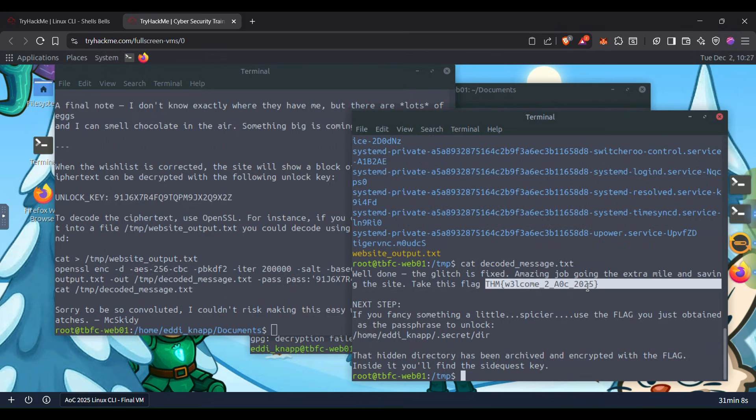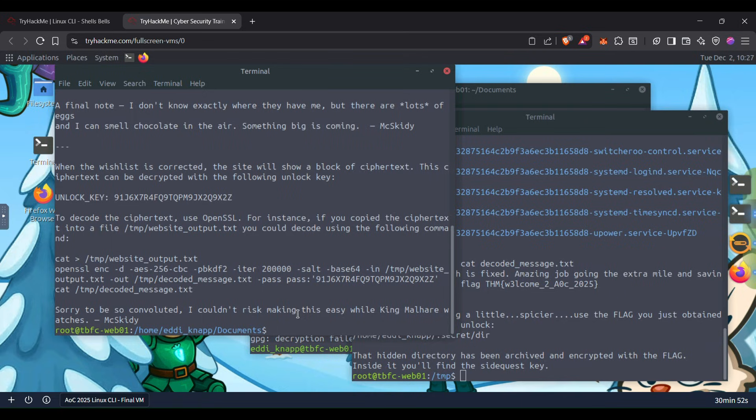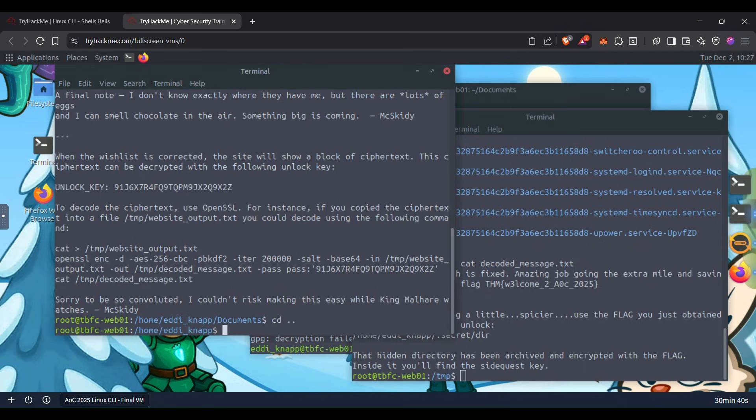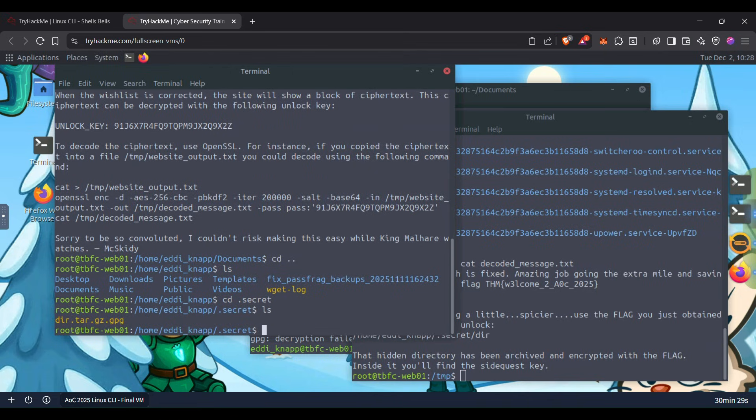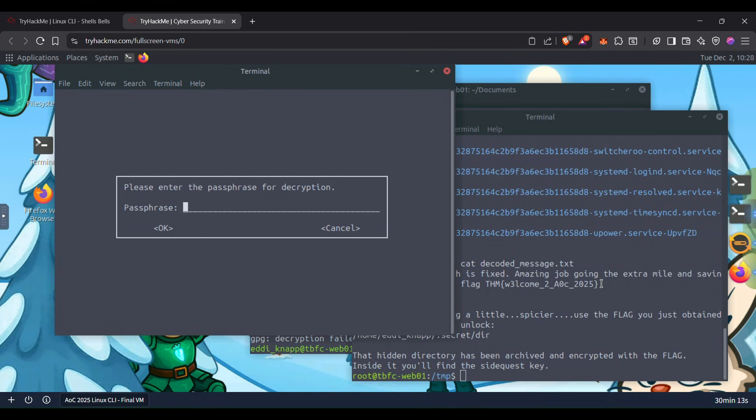If you want to go further or want something a little spicier, you have to unlock something at a specific location using the flag. Let's go to that location. Okay, it's hidden so we have to use a dot prefix to list it. There is an encoded file with a .gpg extension — it must be encrypted and we have to decrypt it with this flag.